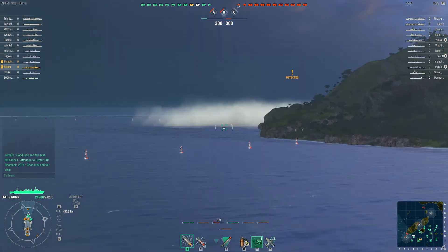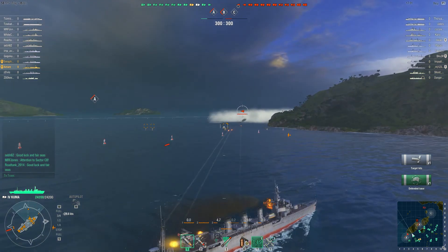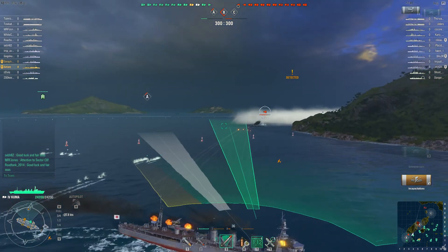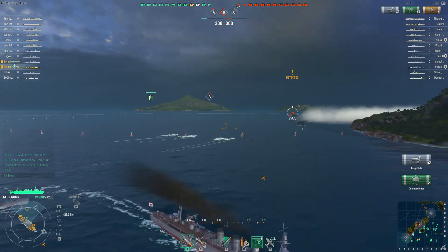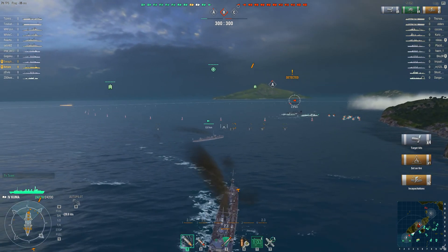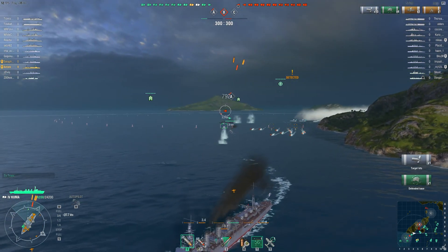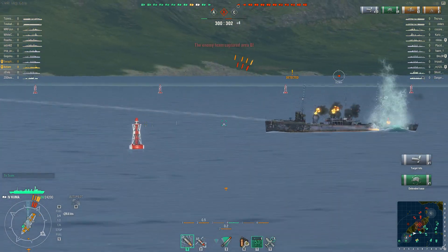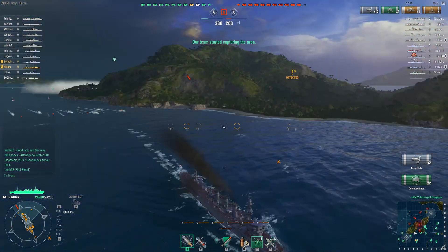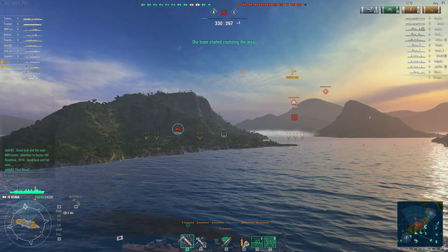On the topic of destroyers, I have spotted one in front of me. I've used my sonar to spot the torpedoes and I'm launching torpedoes myself. Probably not very well aimed, but I'm relying mostly on my guns to kill him. Once again we see that cruisers can just devastate destroyers in a very short amount of time. He launched a lot of torpedoes but he is a Russian destroyer, and these torpedoes don't have a lot of range, so no worries there.